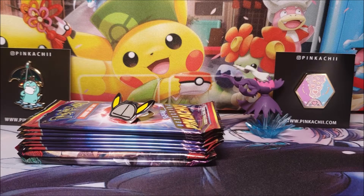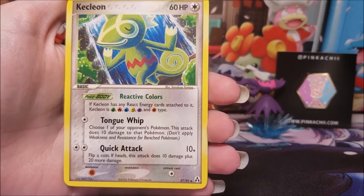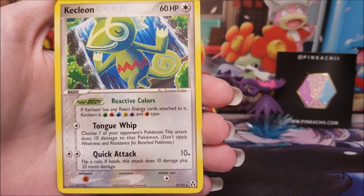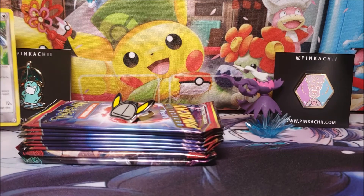But before we get right into that, here's the card of the day. Good old Kecleon, with reactive colors and tongue whip. It's from some EX series, I can't remember which one.